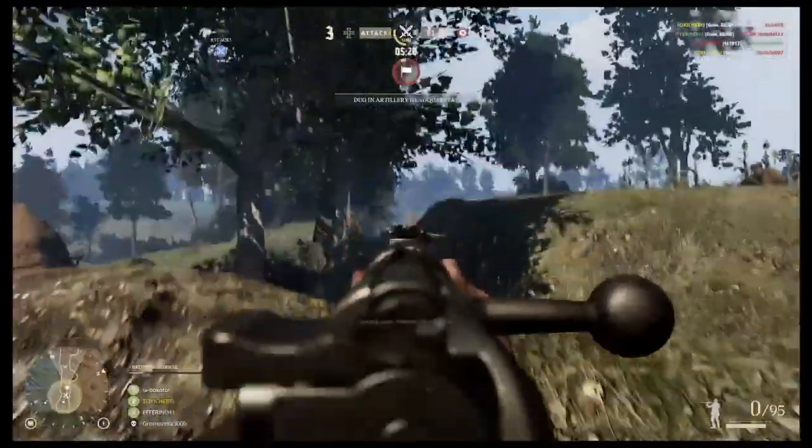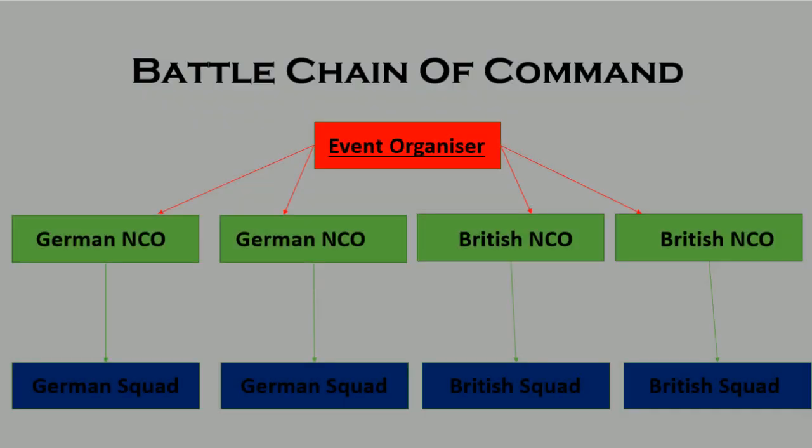To make sure this event goes smoothly, there's a real chain of command with a set structure to follow. I've created a battle chain of command which we're going to use on the day and leading up prior to the battle. We've got the event organizer at the top — that's me. Below that are two German NCOs and two British NCOs. We'll have four squads in the game, each commanded by NCOs — two German squads and two British squads — so 16 players total.